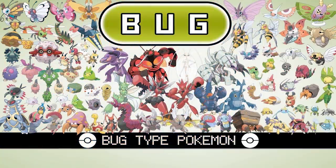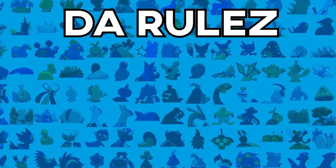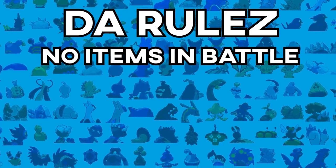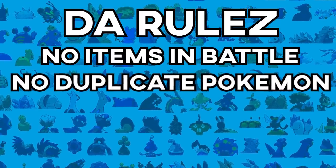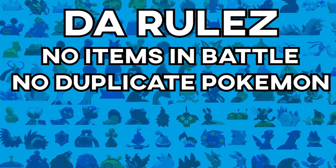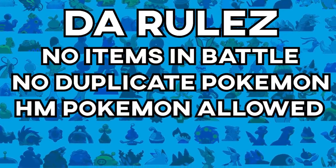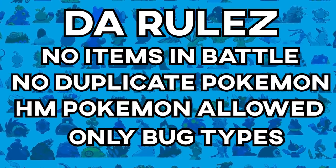Every single Bug Pokemon is available in this game so there's nothing I can miss out on. The rules of this challenge: Rule one — I can't use any items in battle, but the game doesn't allow it anyway. Rule two — no duplicates, so I can only use one Pokemon from each species. I will be able to use HM slaves, and I can only use Bug-type Pokemon in battle.